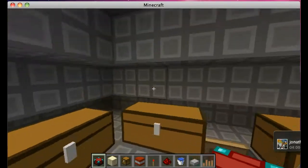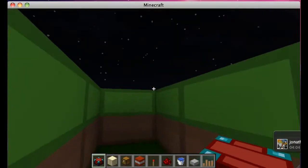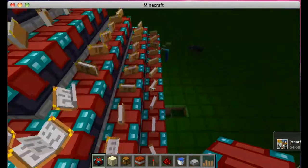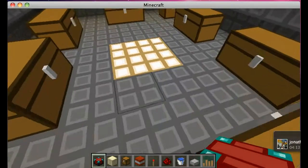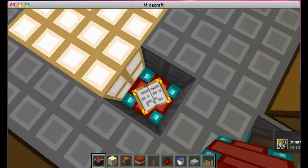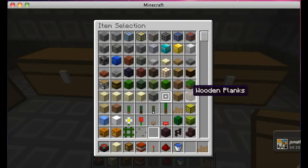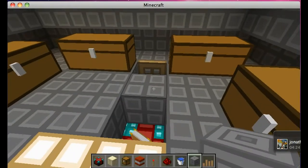All you have to do is put enchanting tables everywhere, and then fill the inside with stone or something like that so you can place chests — because if you try to place a chest normally it won't work. And that's about it.